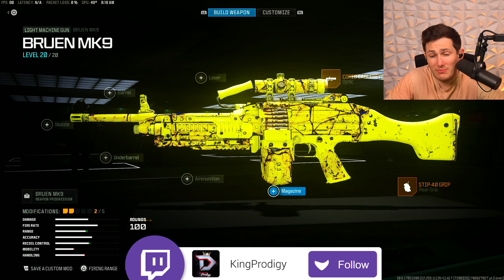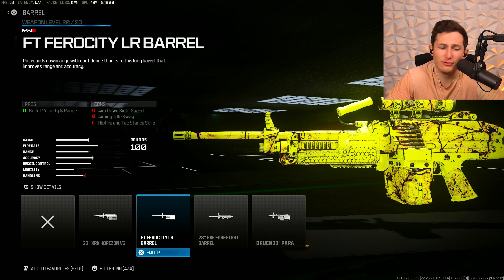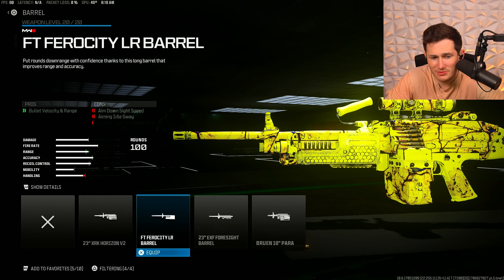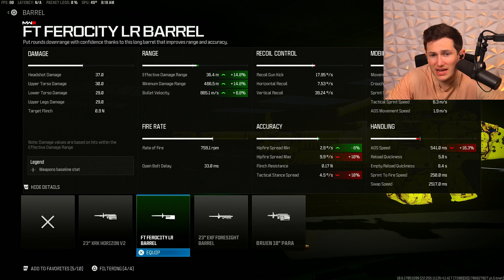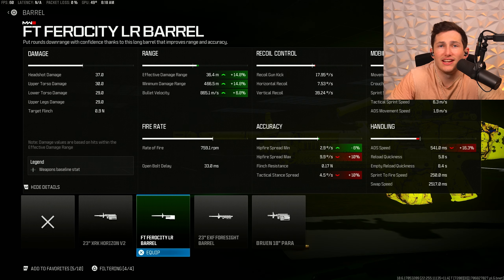For our third attachment, we need to crank up the bullet velocity and range on this gun, so we're going to be adding the FT Ferocity Long Range Barrel. This barrel is going to significantly boost our damage range by about 15% and our bullet velocity by 7%. This is going to help us hit as hard as possible from far away while still maintaining a very fast bullet velocity so we don't have to lead our shots. For me personally, the easier I can make a gun to use, the better.